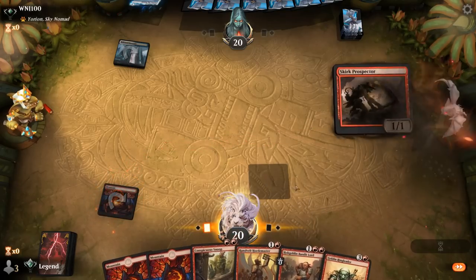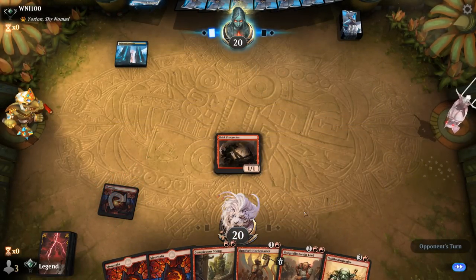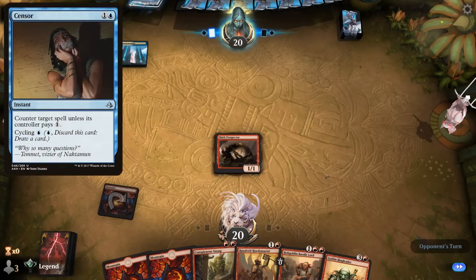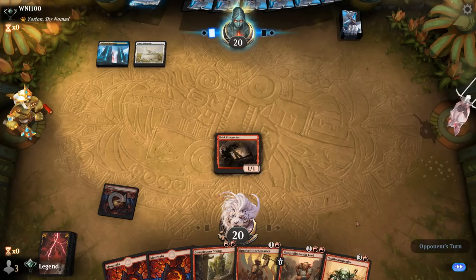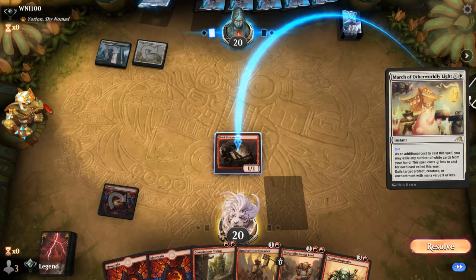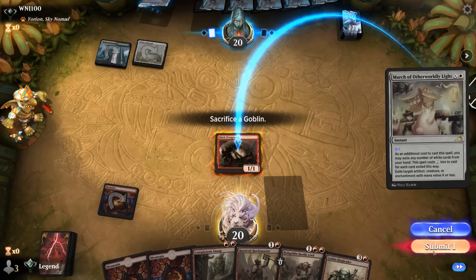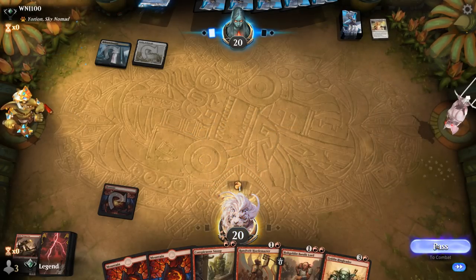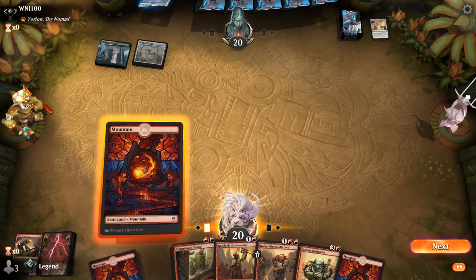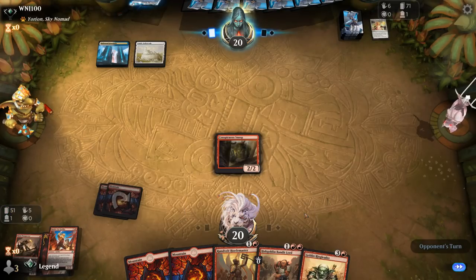Can even sacrifice Prospector in case of Censor so we can pay for it. March to exile Prospector — should sacrifice it in case of Squee wanting more Goblins in the graveyard. We get to resolve Snoop, and the Battlecry is not bad either. Any haste creatures are good against control in general.